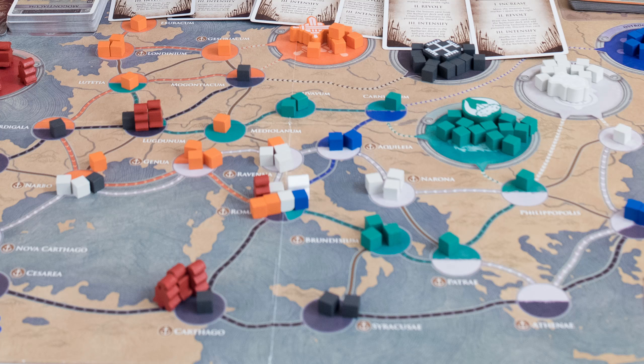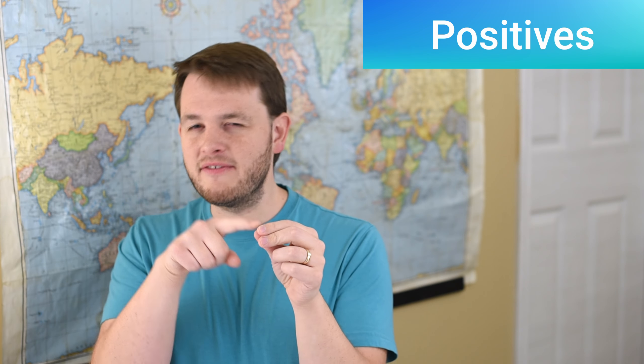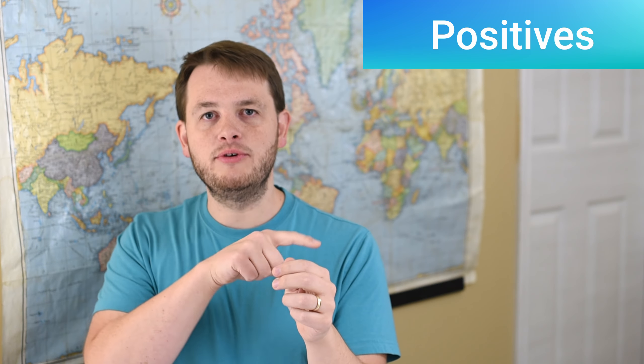My favorite thing about the game was it actually did the work it took to reinvent some of the mechanisms. The best new mechanism by far — if you know how to play, if you watch my other video — is that there are five barbarian tribes going throughout the Roman Empire, and they have supply lines. Like the orange barbarians travel in this direction, go down here, and the blue one comes around here and also goes here, and there's a white one. Basically, all these barbarian tribes have a different supply route throughout your empire, which is so cool.